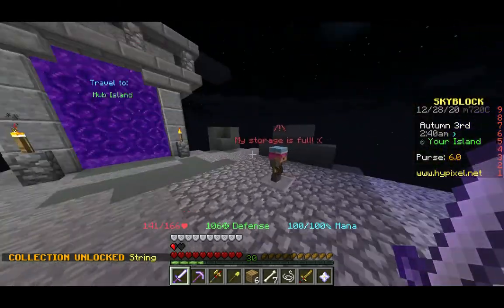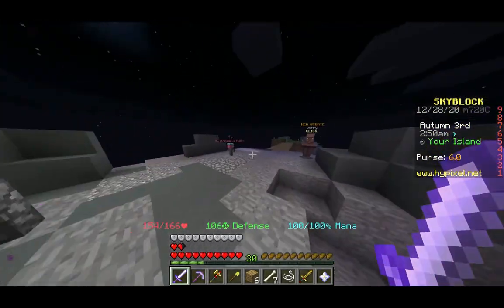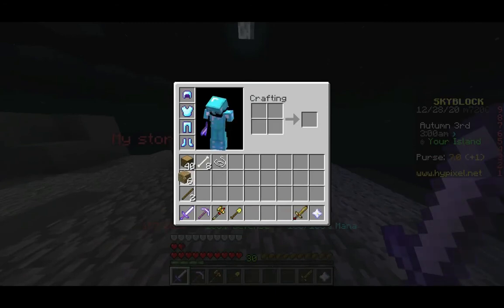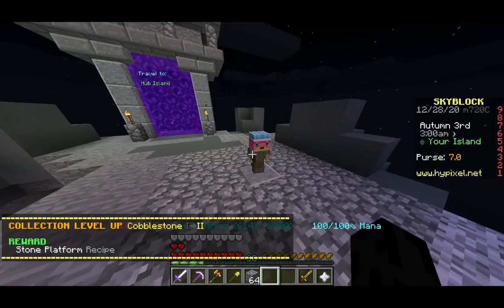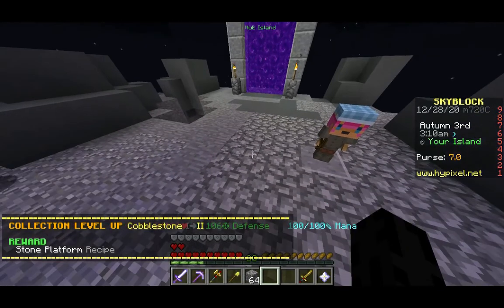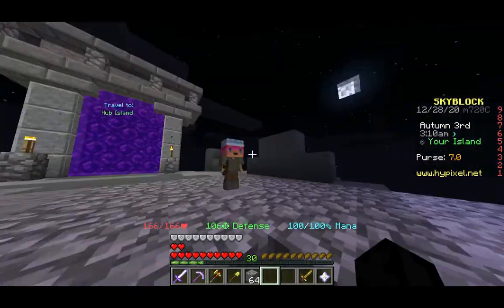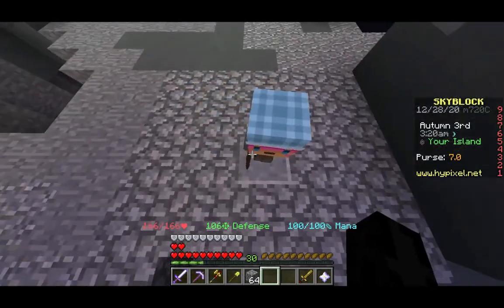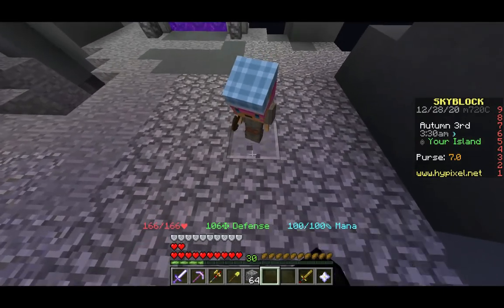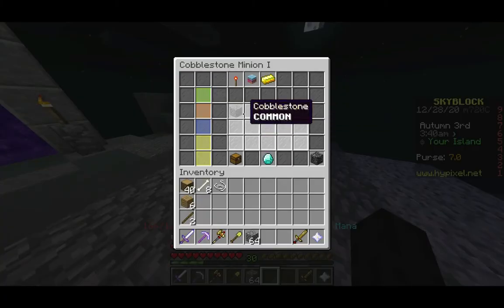I mentioned in a previous video that minions are basically resource collectors. This cobblestone minion — minions are basically these little NPCs that will constantly collect resources for you. They're slightly angled, which is very annoying. This cobblestone minion will constantly generate cobblestone for me.